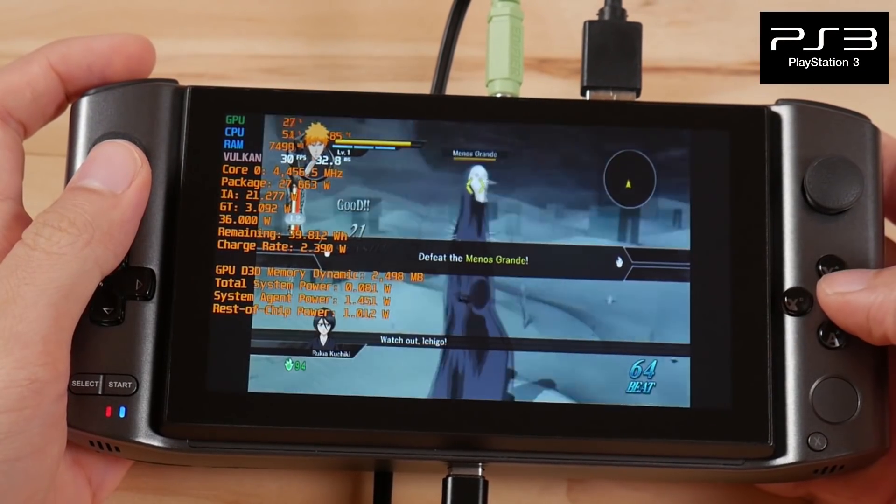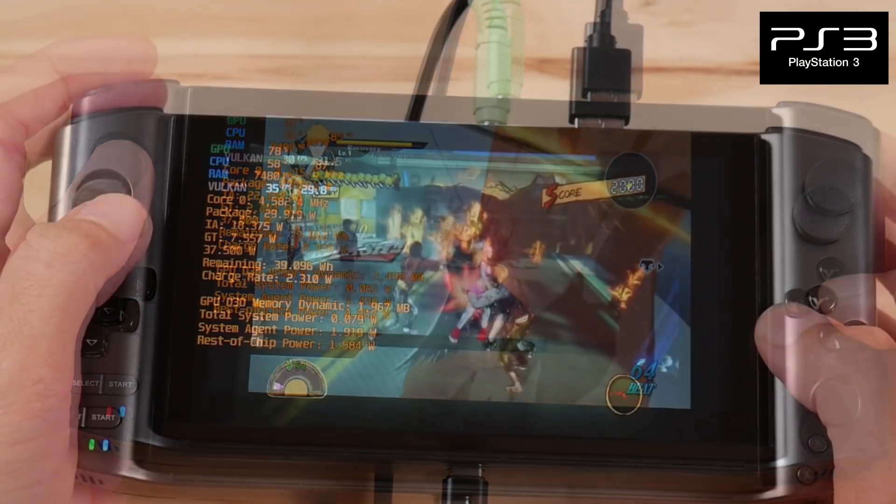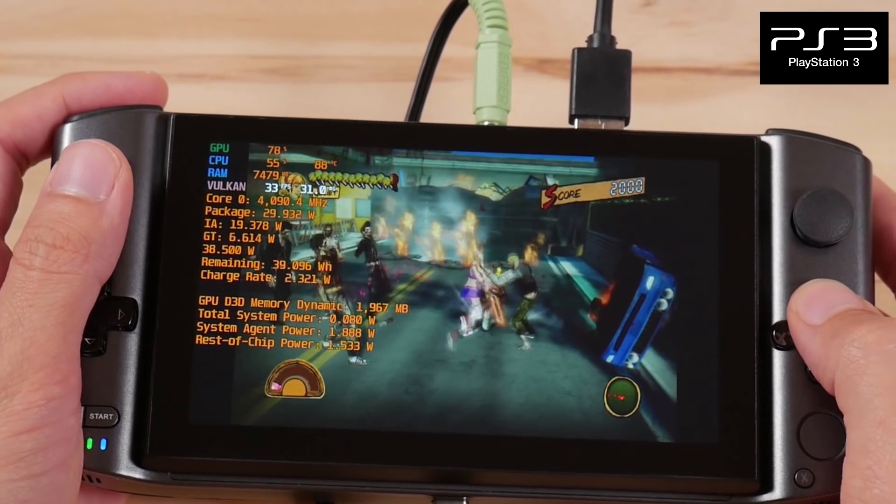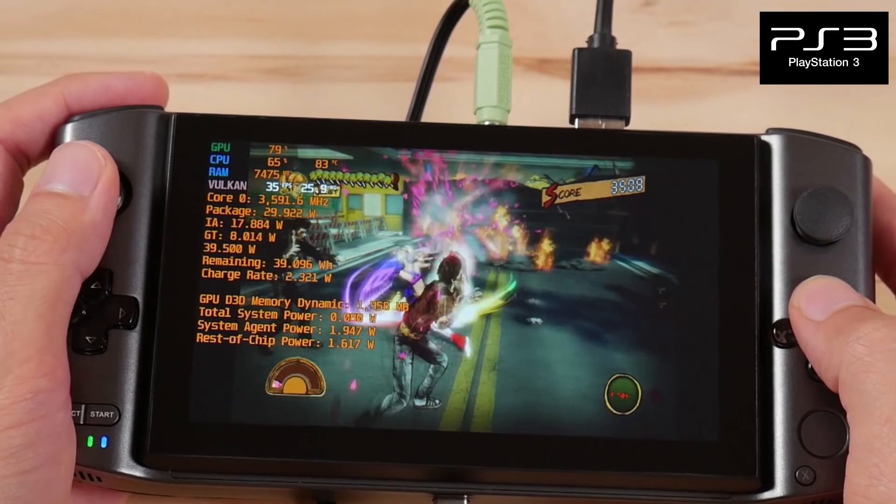Finally, let's take a look at PS3. PlayStation 3 emulation takes a ton of power to run well, but this chip can play many games. The TDP is capped at 30W and you will see that we will be right on the line for some of the games in this footage.